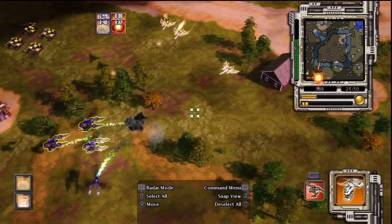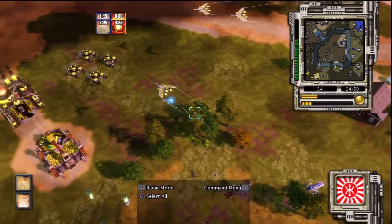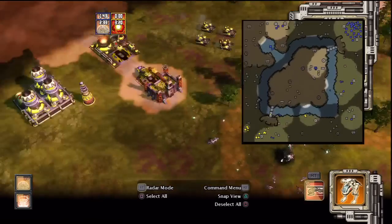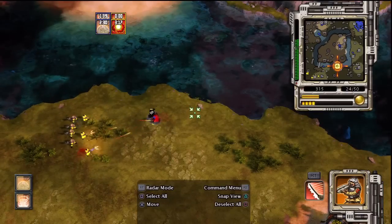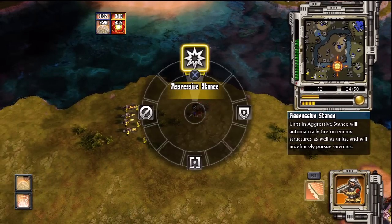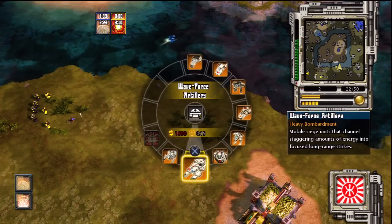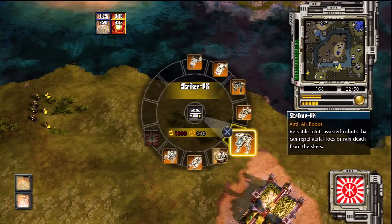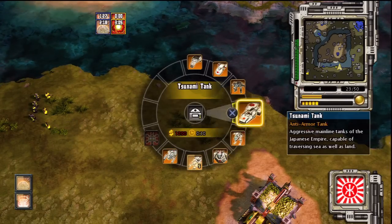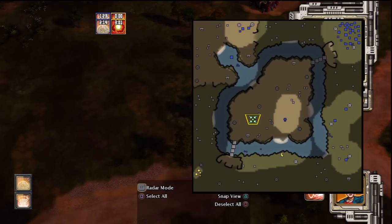Got it. Secure the area. Scanning. Yes sir. We die with honor! Insufficient points. Building. Rocket Angel suited up. They'll fear me yet. Now look at me.